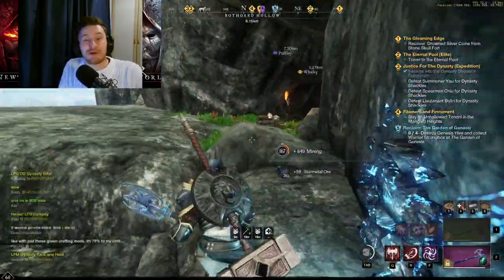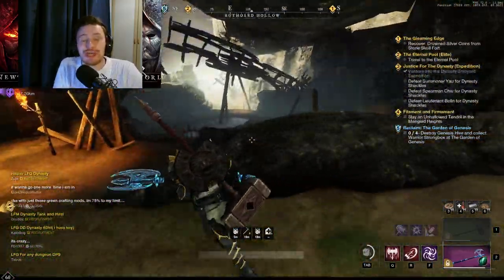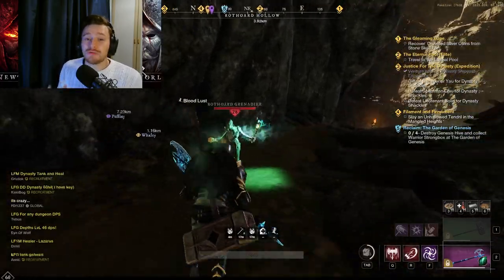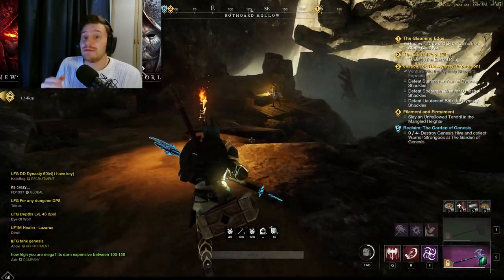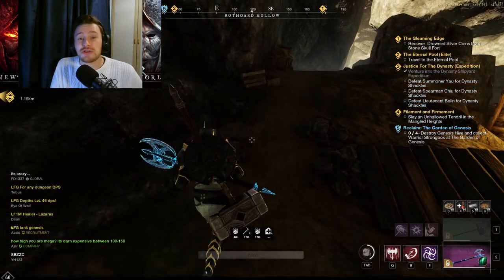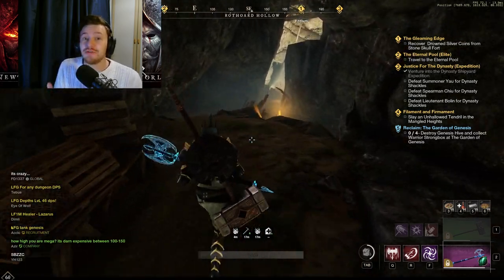Hello everybody and welcome back to the channel. My name is Invin and today I'm going to be bringing you a video on where you can find each of the cooking ingredients in New World. This is going to go over all of the regions because in New World each cooking ingredient is specific to a couple or maybe even three regions, and when you search the provisions containers, supply chests or whatever in that area, you will get a chance to roll these items.